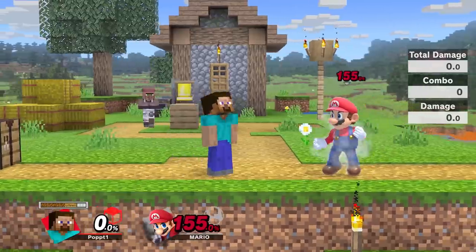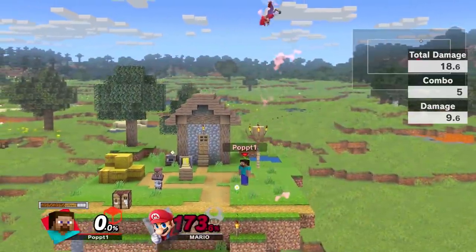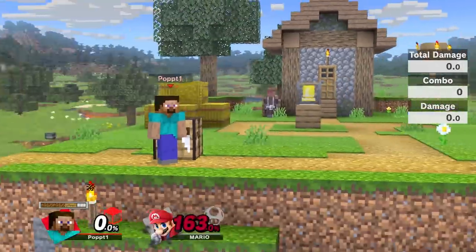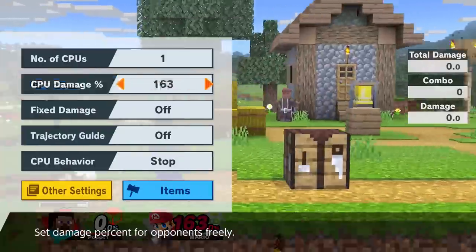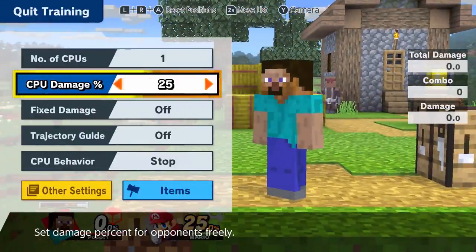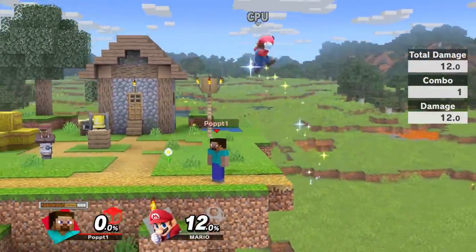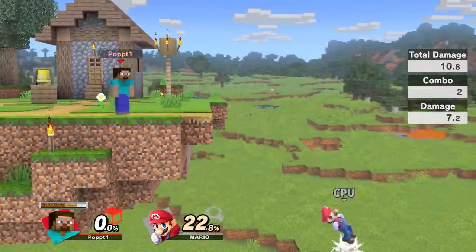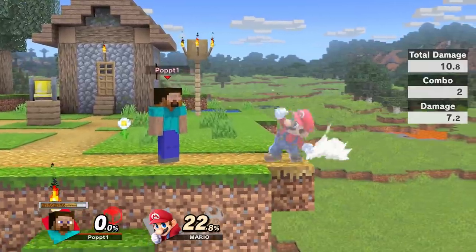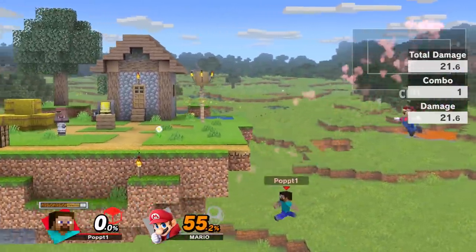Let's have a look at Steve's grabs. At very high percent he has his up throw kill — when you have rage this would definitely kill. You can kill with up throw but it takes a while, and other than that you probably won't be using it. Back throw is pretty unnecessary unless you just want to get your opponent off stage. Forward throw is great at sending your opponent off stage because of how low that angle is — and then Steve has his great edge guarding as well.